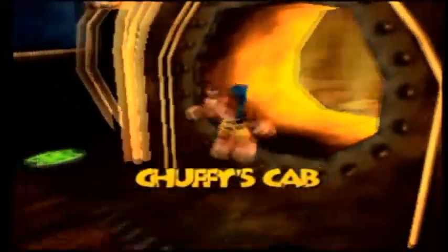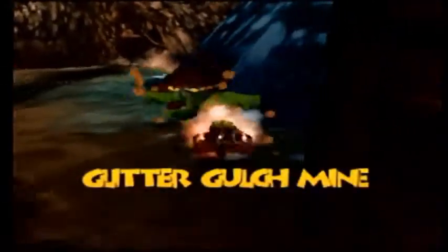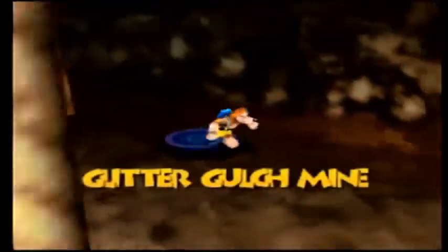An exit is that way. Now we'll be able to use Chuffy and go between worlds using Chuffy, once we open up the stations. The other side of the tracks has what we need. I guess we should head back to the first world and take care of things there. The only thing that bothers me is that I'm still missing notes — I don't know where those notes are, that really bothers me.